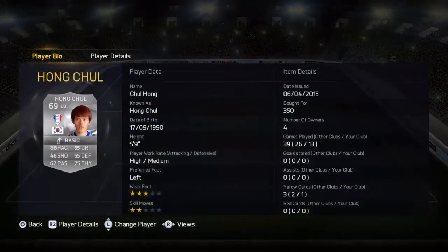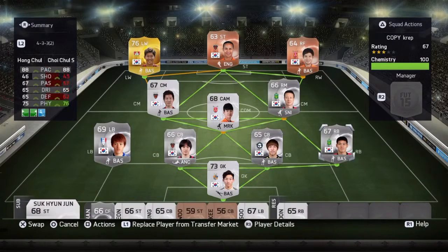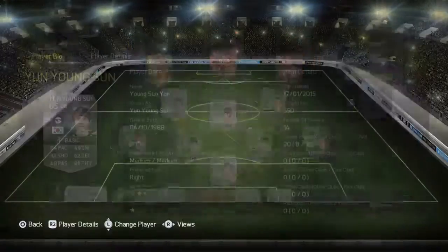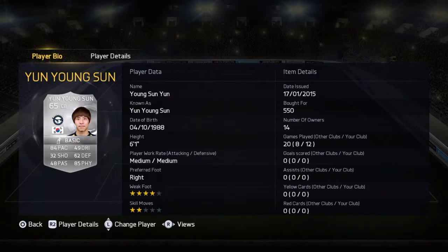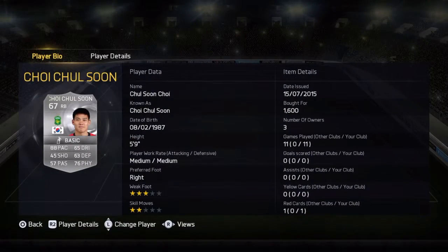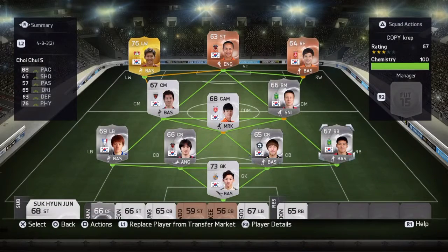At left back we got Hong Chul — one of my personal favorites, probably the backbone of the defense. Buying for 350 coins, great addition to your squad if you're trying to build a pacey squadron or not. And then we got Yun-Yung Sun, buying for 550 — pretty good. Him and Kim Kwon-Suk are pretty good at protecting the middle. And then over here we got Choi Chul-Soon, buying for 1,600 coins, 88 pace. He has like orangish hair in the game, so that's Hong Chul.